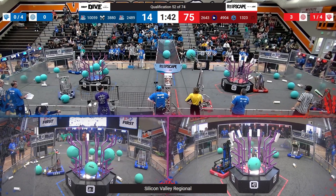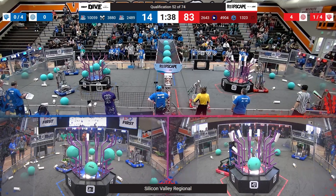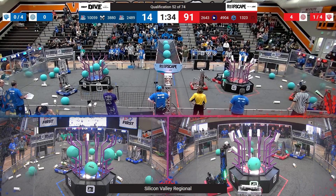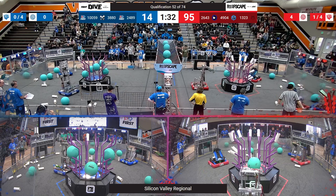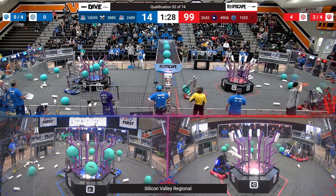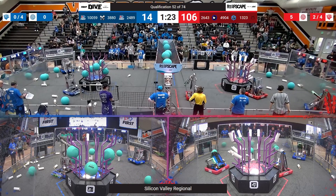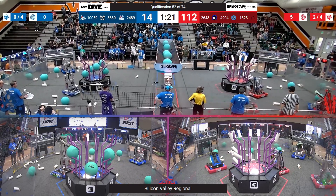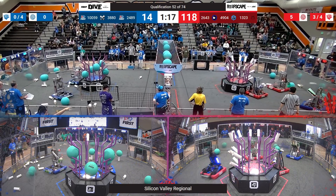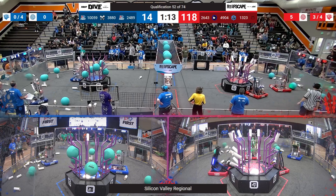On the red alliance, 1323 is putting up a scoring clinic along with 4904. 4904 scoring L3. 159 getting another coral from the human player station, slowly trafficking it across the field to see if they can score — and they put it out L1, but unfortunately it falls down. With a minute and 20 seconds in the match, you have 106 to 14.